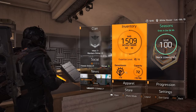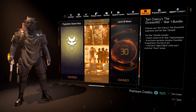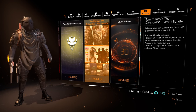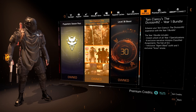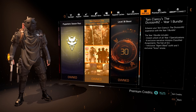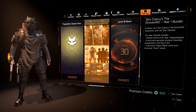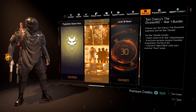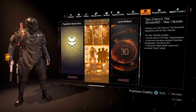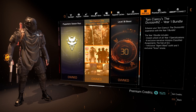The bundle also unlocks two blueprints per specialization as you progress through the projects, so they're worth doing anyway. If you have the Phoenix Credits for it, I highly recommend getting the Year One Bundle just for the classified assignments. It's nice to have the specializations unlocked right away so you can get them leveled up quicker and start using them in builds.